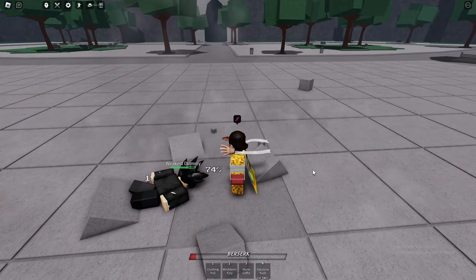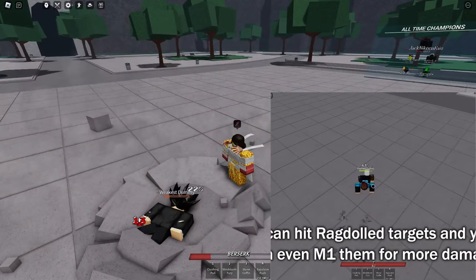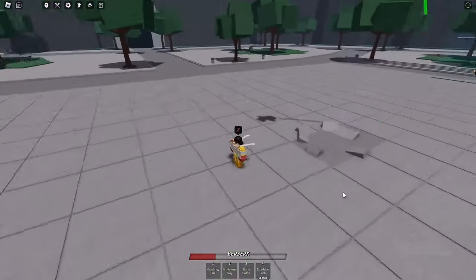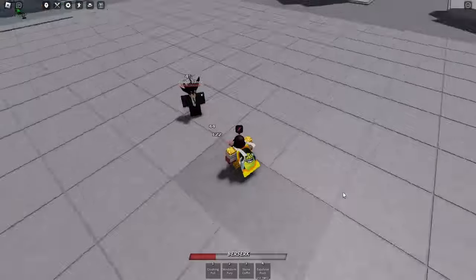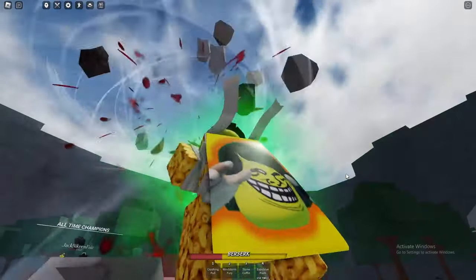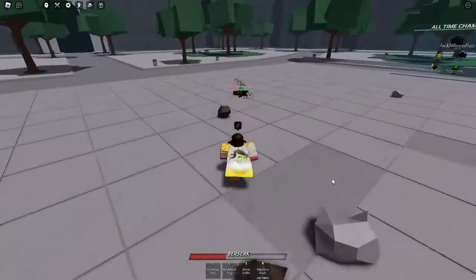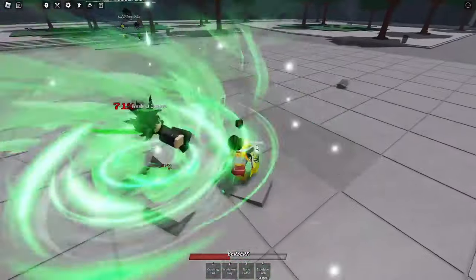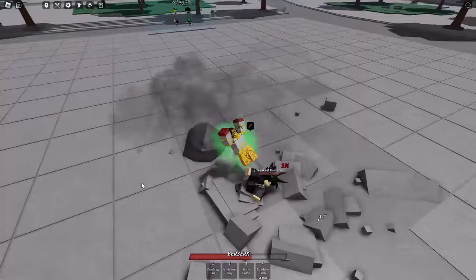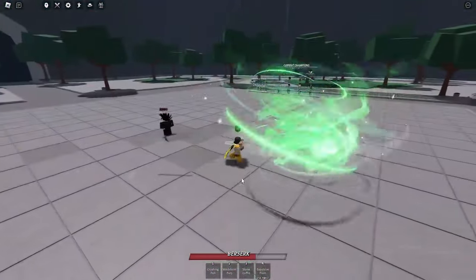It's like slightly more green — I like that. And then Windstorm Fury, it just looks a lot better I think. Same with the aura around Stone Coffin — yep. And Explosive Flesh — it looks so beautiful. Like, look at that. I love this green. It very much works with finishers. But yeah, that's all I really wanted to say — this looks awesome.